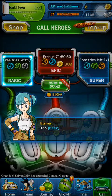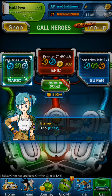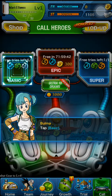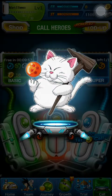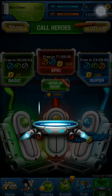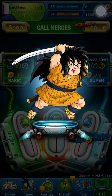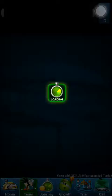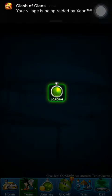For the B heroes, you can get Dende, Ox King, Android 8 — that's one of my favorite ones to get. And Korn — I've never gotten Korn, so this is going to be interesting. For each call, there are certain ranges of which characters you can get.